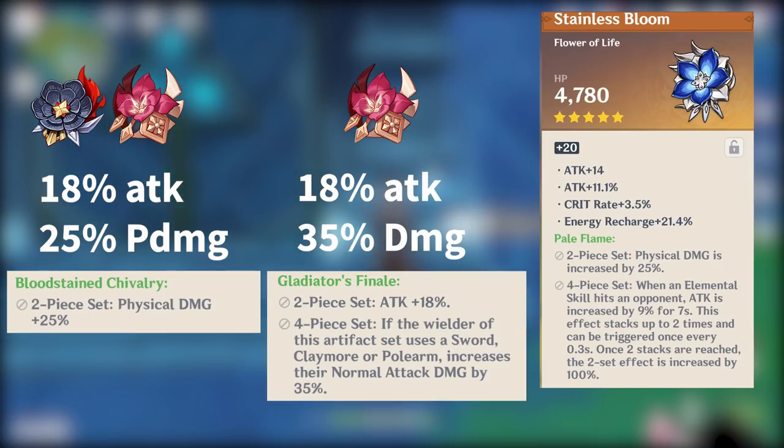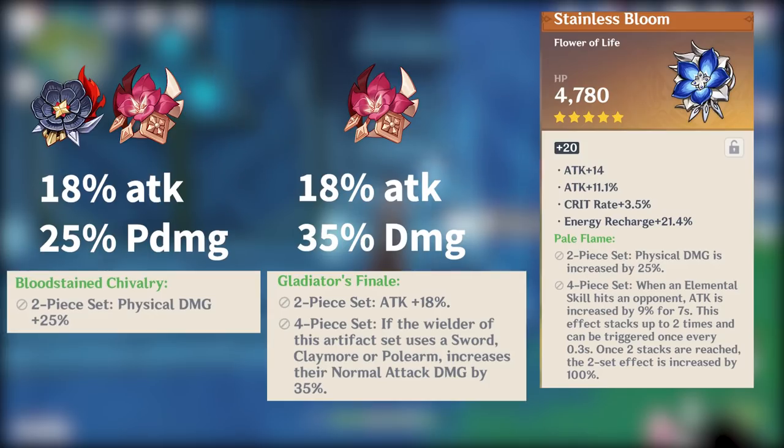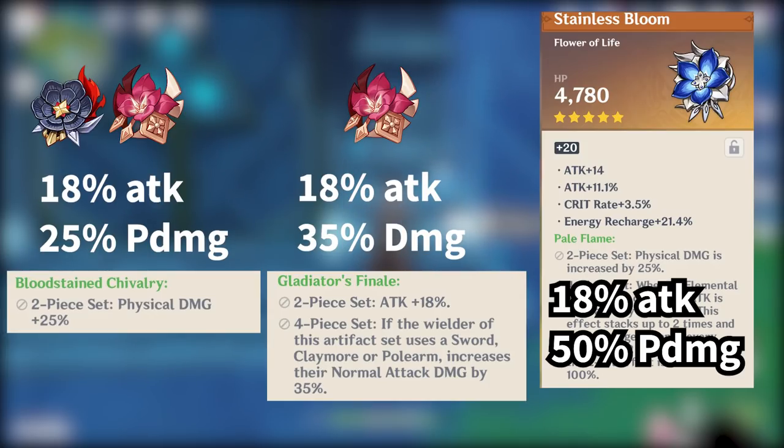However, the Pale Flame Set, when fully stacked, will give you an 18% attack increase as well as a 50% physical damage increase. So you can see that it outclasses both of the other options, and it's just the best in slot for every single character that can use it.